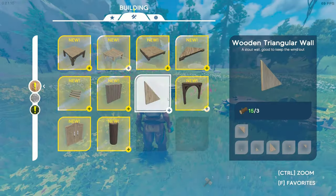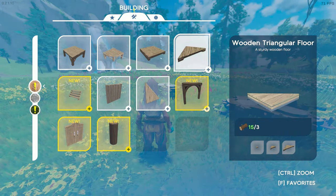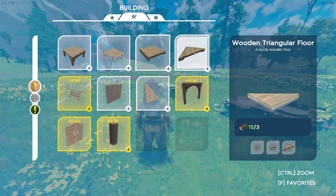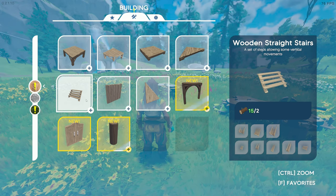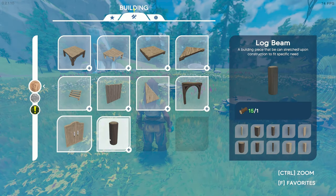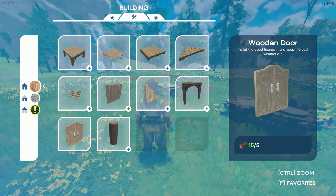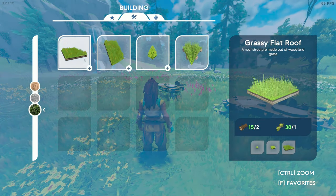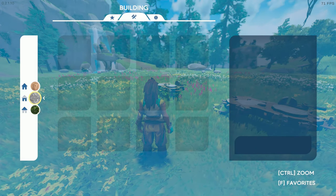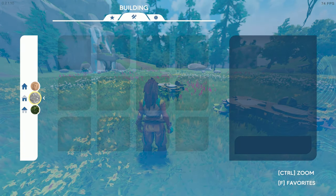So hammer means we can now build stuff. We've got foundations, rounded foundations, floors, triangular floors, stairs, walls, and triangular walls — all the stuff familiar from other games. We can even make grass roofs and stone roofs. Nice.